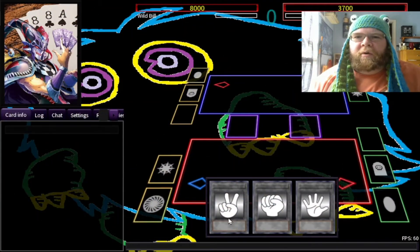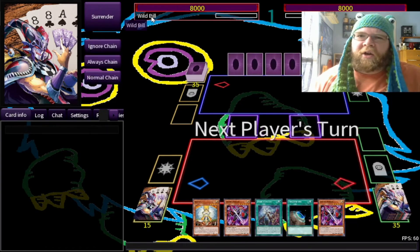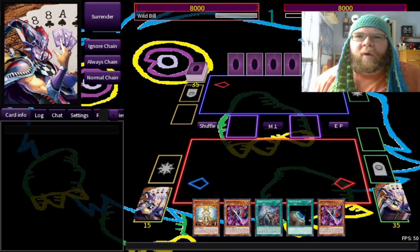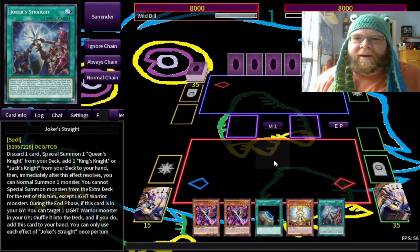All right, our first opponent — another day, another card game — up against a guy called Heidegger, which might be a Final Fantasy 7 reference. I'm Wild Bill if you didn't know. If you don't get the reference, you don't know much about Wild West history. Dead Man's Hand, everybody.